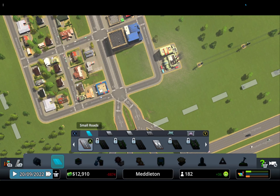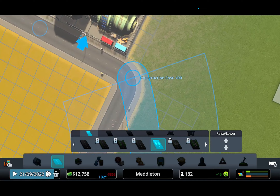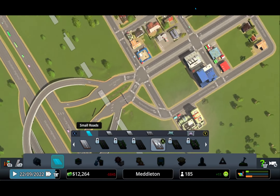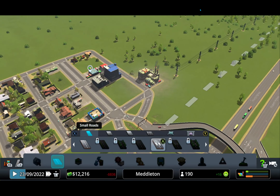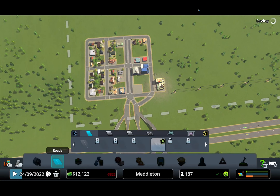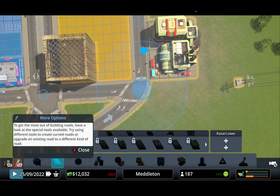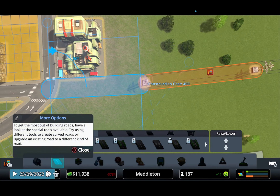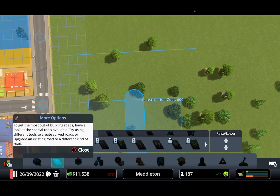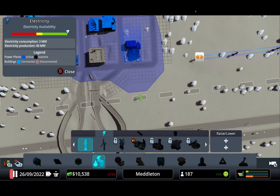We don't need that power line anymore. There's gonna be some traffic here so I'll just make a road there so all the trucks can go here. Okay, we're slowly — very slowly — gaining money.